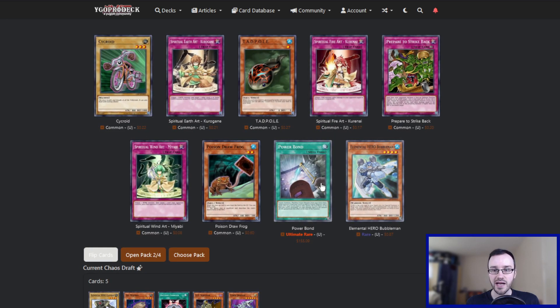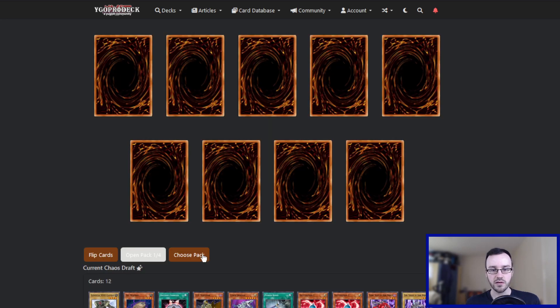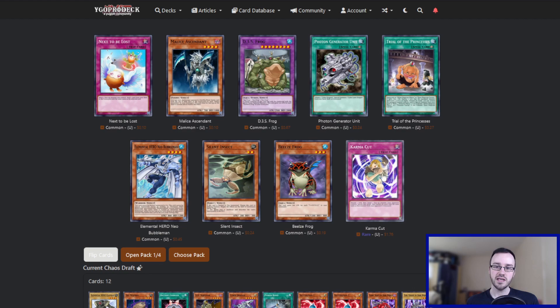Pack number two — Powerbond! Back to back, straight after the Cyber Dragon. I don't think we need anything else in here. Poison Drawfrog is okay, Biteable Man is fine, but we're gonna take the Ultimate Rare Powerbond — maybe that comes in useful. Shadow of Infinity — another Karma Cut is very good, we're definitely taking that. Having two Karma Cut is huge.